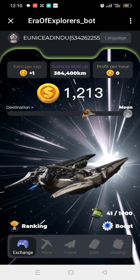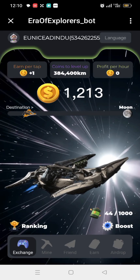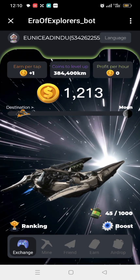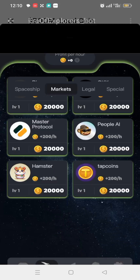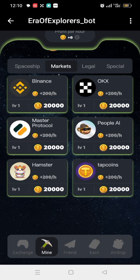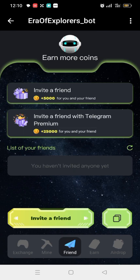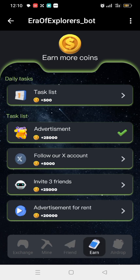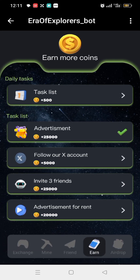Take a look at how it actually looks. We have the Exchange, we have the Mine. The next one is the Mine. You can tap on 'Invite a Friend' to invite your friends to join, and you can tap on all these things here to earn more coins.